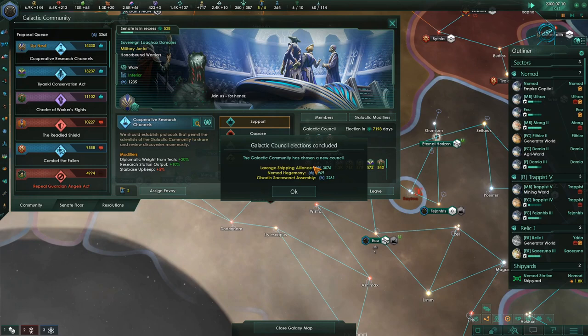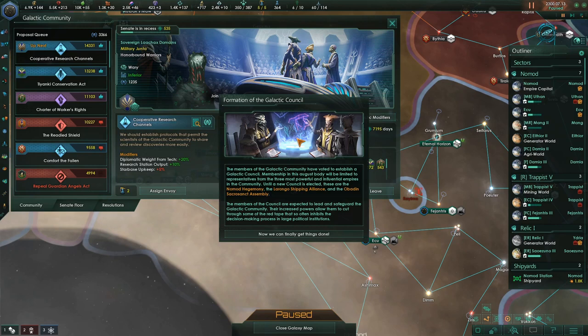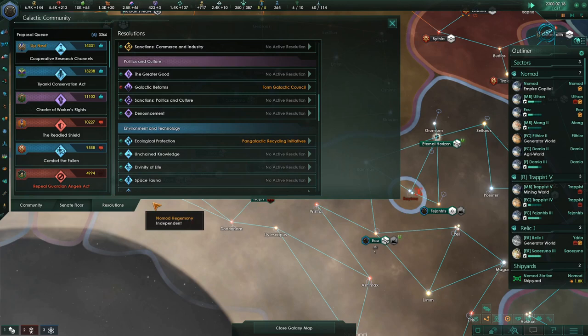Election in zero days — the Nomads were elected! Formation of the Galactic Council. The members of the Galactic Community have voted to establish the Galactic Council. Membership will be limited to representatives from the three most powerful and influential empires. These are the Nomad Hegemony, the Loronga Shipping Alliance, and the Obadin Sacrasonic Assembly. Members of the council are expected to lead and safeguard the Galactic Community — their increased powers allow them to cut through red tape. Now we can finally get things done.